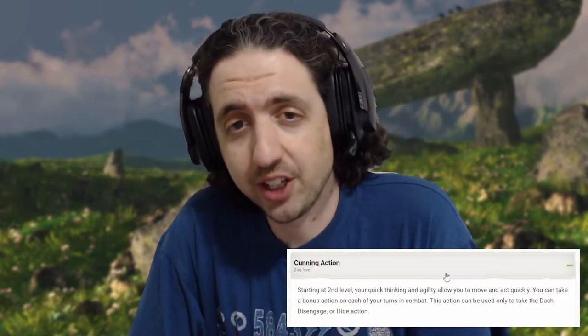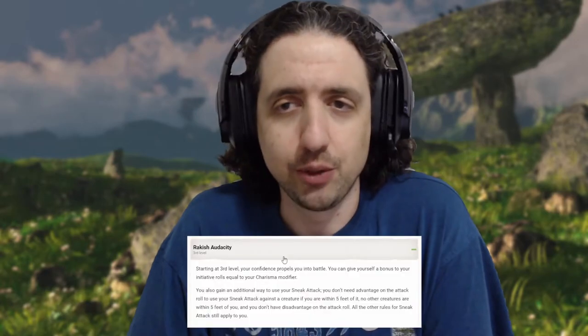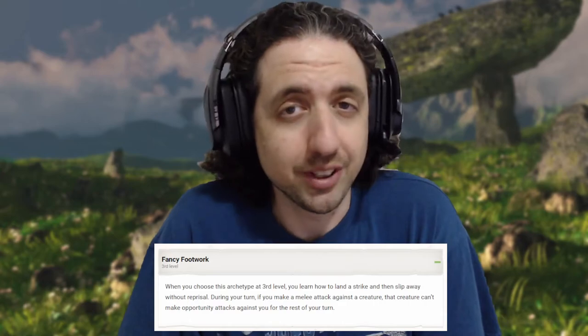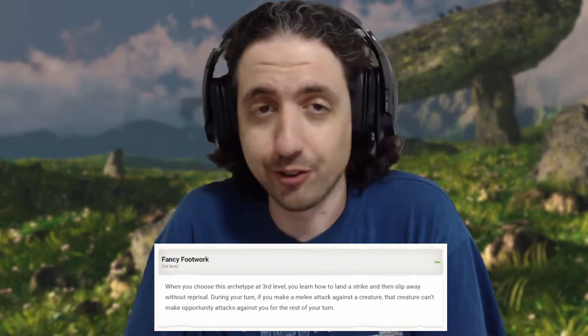First we go rogue to get the best of the swashbuckler early. At rogue 2 you get cunning action — get comfortable using hide, you want to fish for those crits. At rogue 3 you get the three swashbuckler signature abilities: you add charisma to initiative, you can sneak attack as long as you're dueling, and you only need to attack someone to prevent attacks of opportunity from them — which is the good third of the Mobile feat. Your sneak attack is now 2d6, upping your average damage per round to 20.5, sustained.